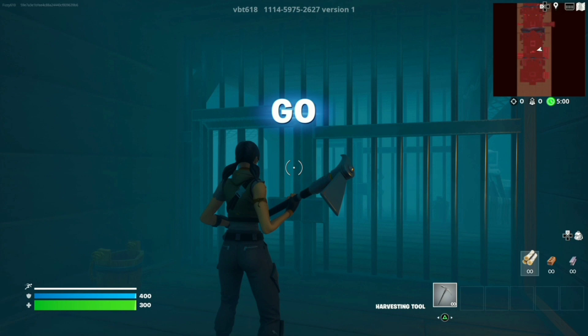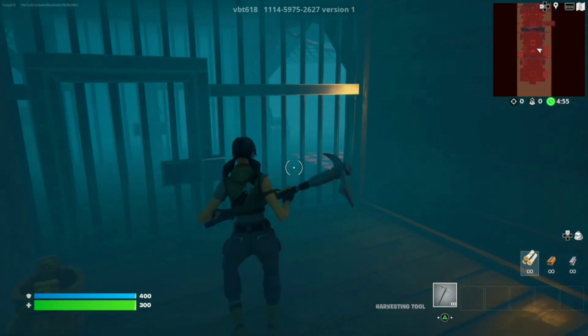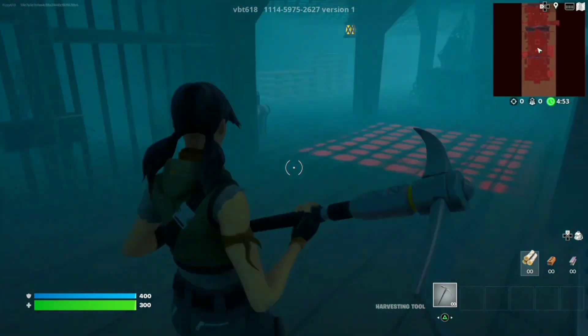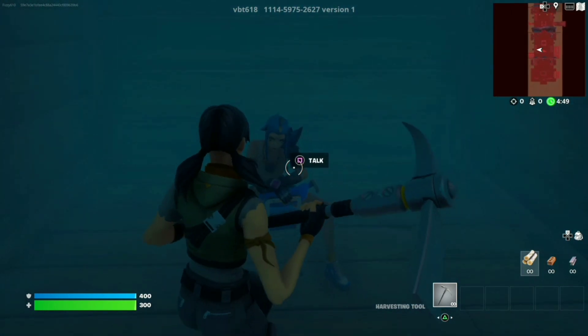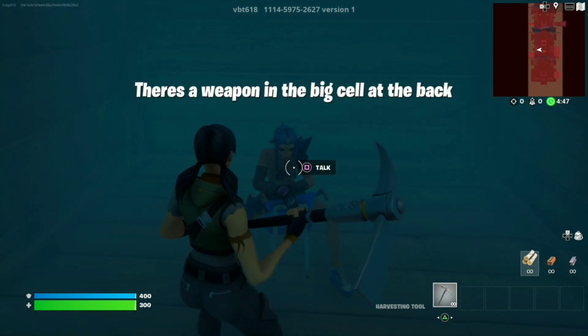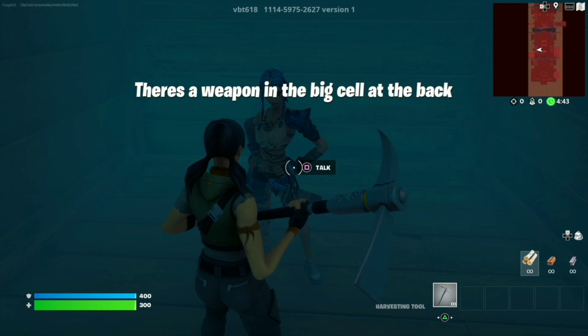Once loaded in, you can see we're in a prison cell — it looks to be like the bottom of a pirate ship or something like that. Go over to the cell across from you, interact with this NPC, and she's going to let you know that there is a weapon in the big cell at the back.